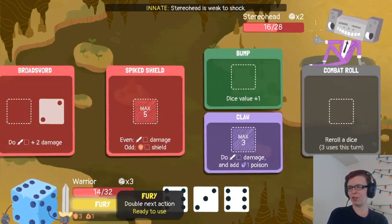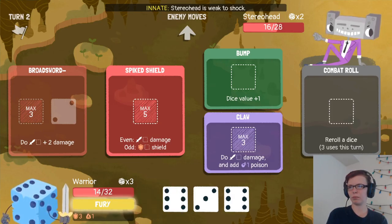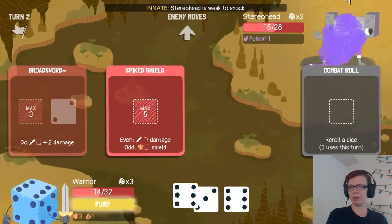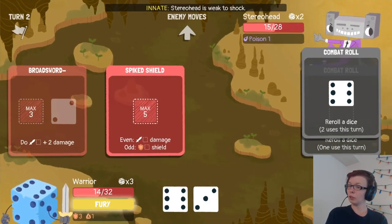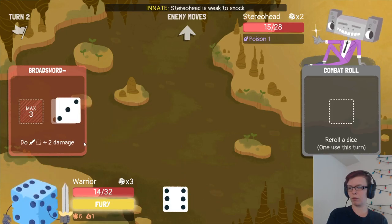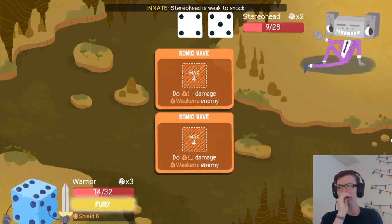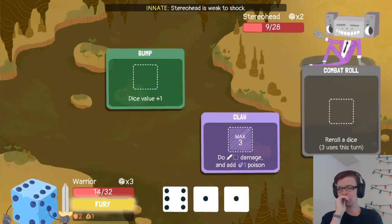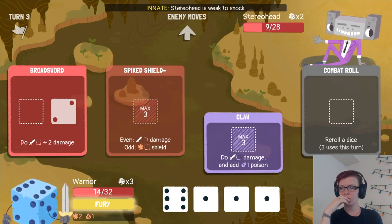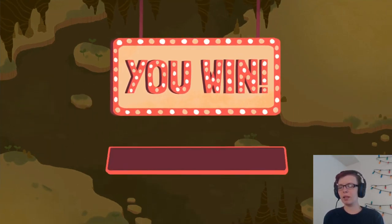I forgot to use my shock — or my fury, anyway. Let's bump this to get an extra one. We'll throw in that to poison a reroll. There'll be three shields — yeah, the shield will be helpful. And then five damage. I meant to fury that. We'll be able to get him on the next turn, though, because my shield's actually taking everything. There we go! Level up! Awesome!